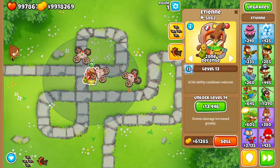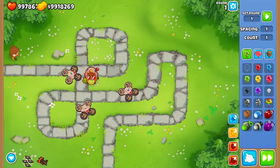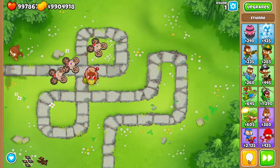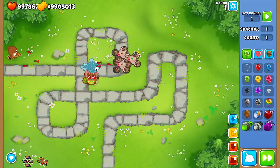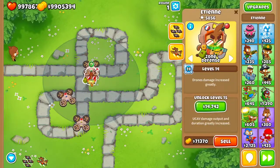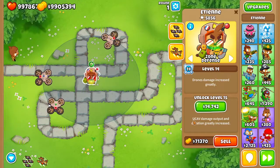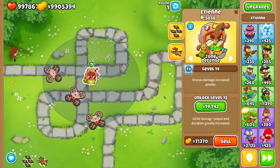The next level is drones damage increase greatly. It's not too bad — oh it's way faster now! It can pop those now. In the beginning they couldn't even come close to beating that. UCAV damage and output is increased.